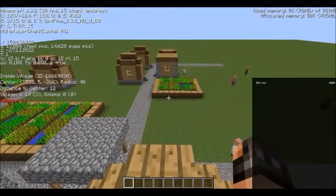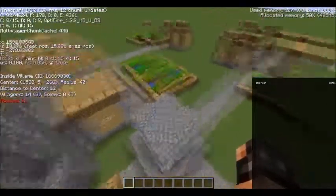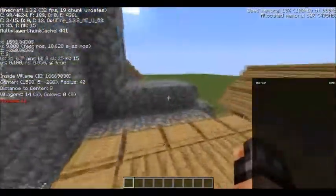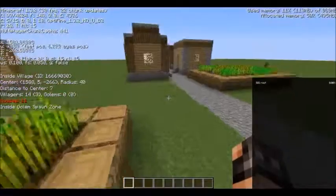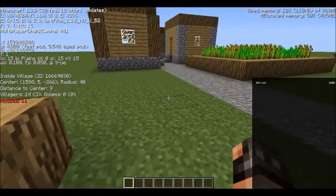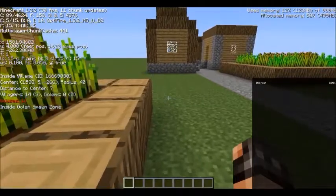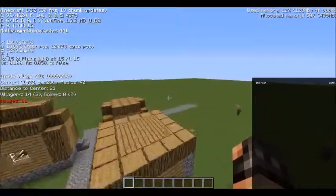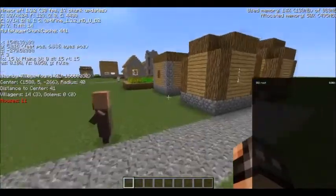So what this mod does is, once you press F3, it gives you this little bit of extra information down here. It gives you information on the closest village, or if you're inside a village. As you can see at the top of that extra section, it says 'inside village' — that tells me I'm inside a village. If I was to fly out over here, it says 'nearby village' and it gives an ID to the village.